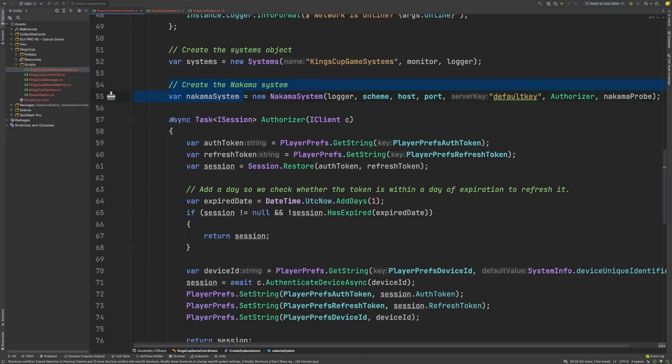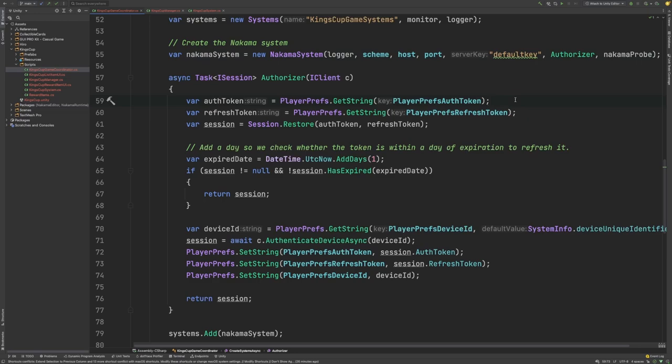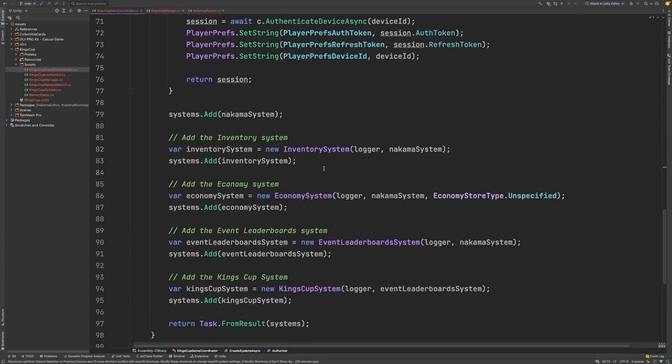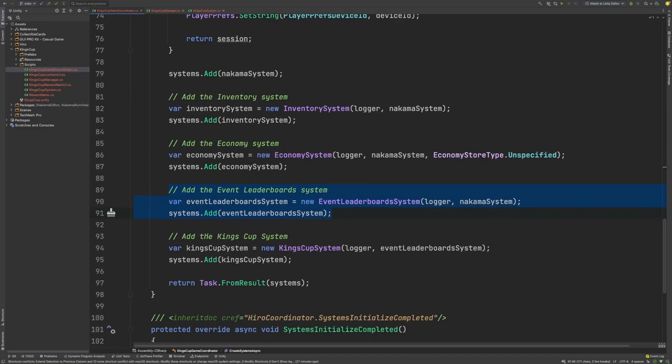We define our Authorizer function, which in this case is using device ID authentication, and then we define our systems that we'd like to use within Hero. Here we're adding the Inventory system, the Economy system, the Event Leaderboard system, and our custom King's Cup system.